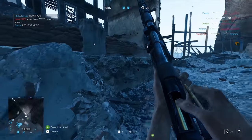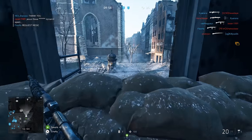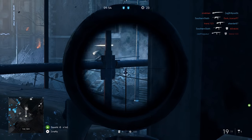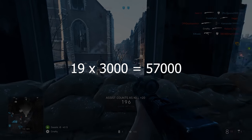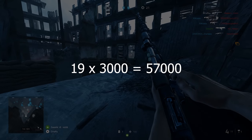Today we're gonna take a look at a couple of secret ways that you can earn more Company Coins. Just to give you a perspective, we have 19 different vehicles in the game, and upgrading each vehicle to full specializations costs you 3,000 Company Coins. That means you will need 57,000 Company Coins for upgrading vehicles alone.